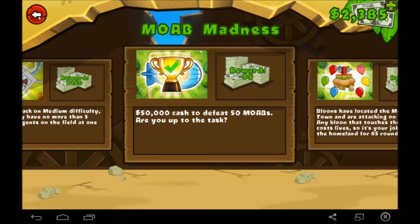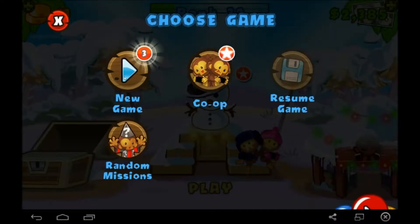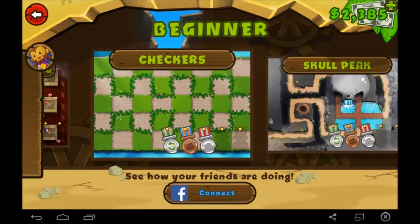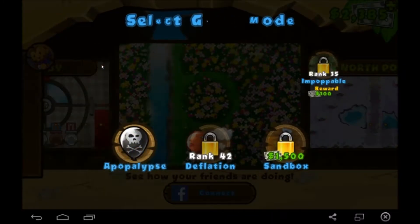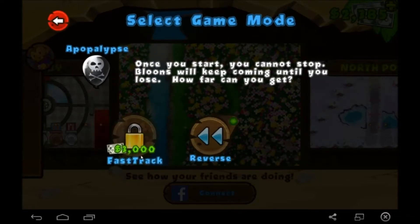That's not going to be the end of this episode — we're also going to play through an easy mode map. We've unlocked Tunnels, described as an expert trap for the faint hearted that will drive you crazy, something like that. It's getting to the point where we have to do a lot of scrolling to get down. And we unlocked Apocalypse mode.